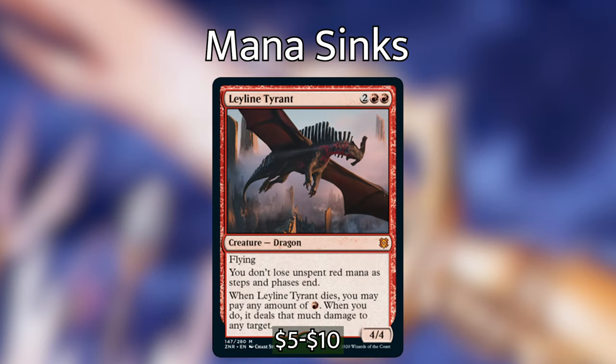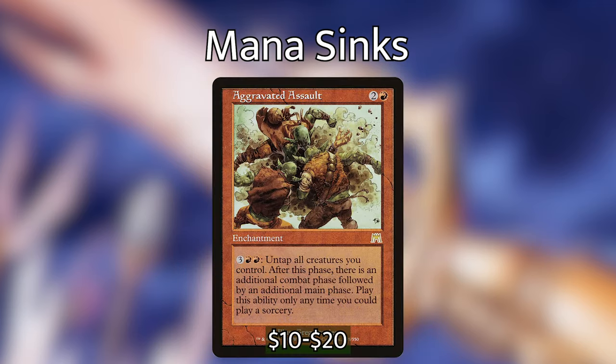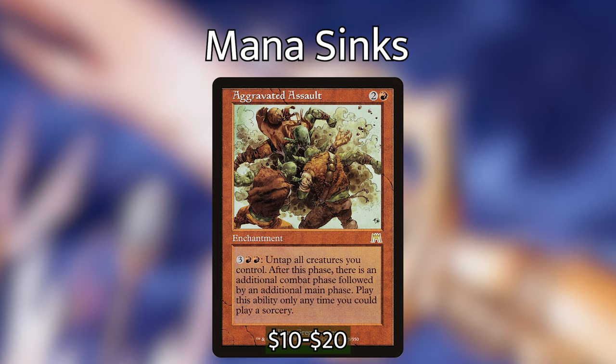Leeline Tyrant is two red red for a 4/4 dragon with flying. You don't lose unspent red mana as steps and phases end, and when it dies you may pay any amount of red — when you do, it deals that much damage to any target. Leeline Tyrant is scary even without Elena, but with her out opponents will have to remove it immediately or you'll stockpile mana and dome them when it leaves. Aggravated Assault is two and a red for an enchantment. For three red red: untap all creatures you control, after this phase there is an additional combat phase followed by an additional main phase. Extra combat steps are an amazing way for Gruul to power out the game, and since we create so much red mana with Elena, Aggravated Assault is a perfect place to put that mana.